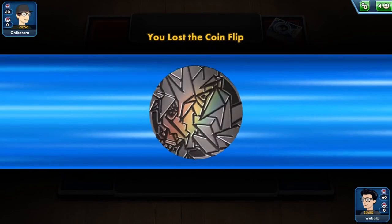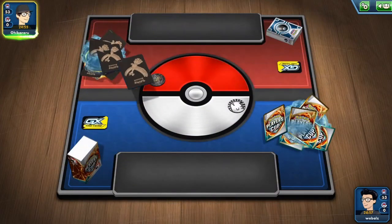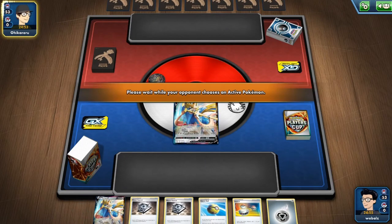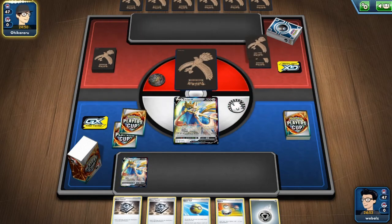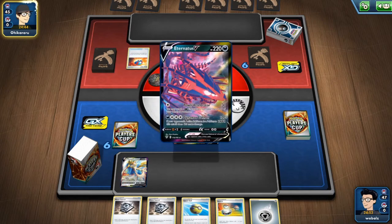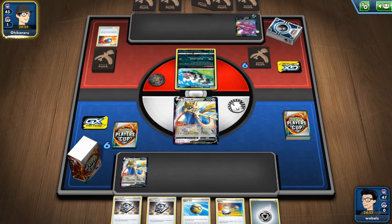Game 3. We lost the coin flip so the opponent is going first. We have two Station start with two saucers — isn't that too great because we only have one energy we can discard right now. So we might have to discard the other saucer, but we might also take the Crobat from the quick ball here.